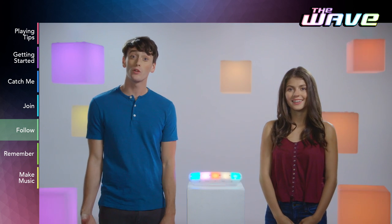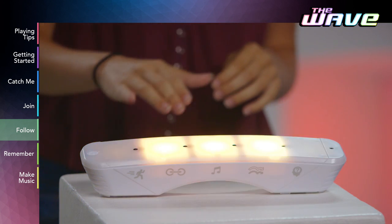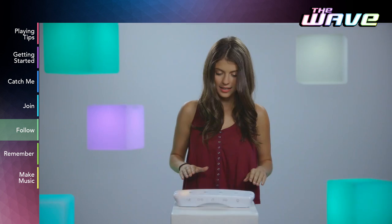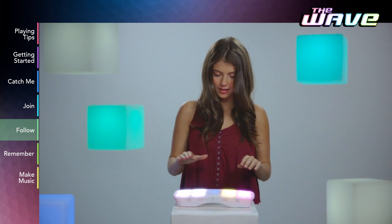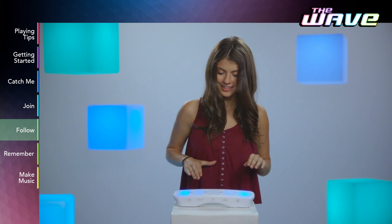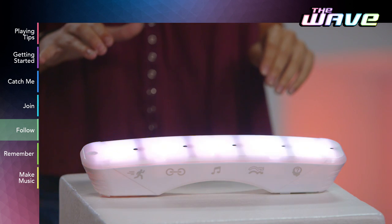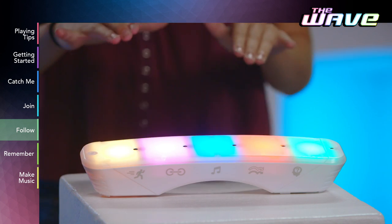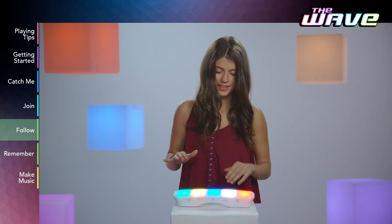In Follow, you're going to match a sequence of lights and sounds. The game unit will give you a color sequence and you must match that sequence. The game will level up and give you more colors the longer you play, so you need a fast brain and fast hands.